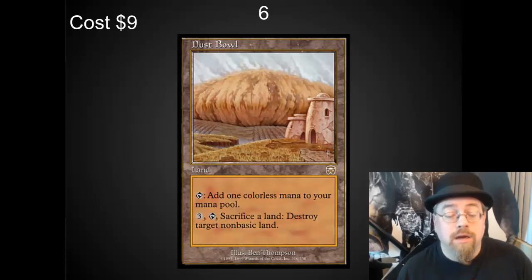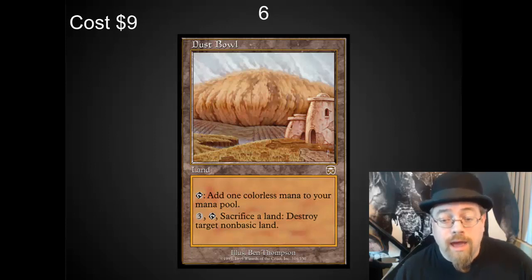Number 6 spot — I've got a mean card: Dust Bowl. Dust Bowl is a $9 card that lets you destroy other people's non-basic lands. Non-basic lands can be really, really powerful, and this is a reusable effect. If you're putting out extra land for Journeyer's Kite, this is a really nice combo — or maybe with a Crucible of Worlds to be able to play your sacrificed land from the graveyard. This is a reusable Wasteland for 10% of the price of a Wasteland.